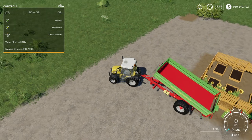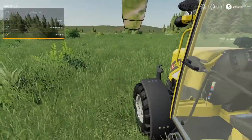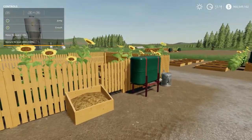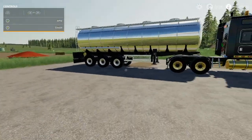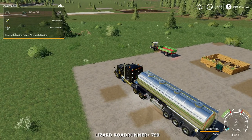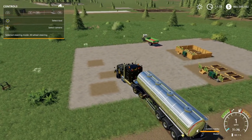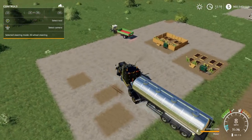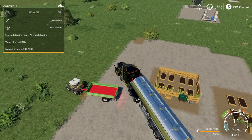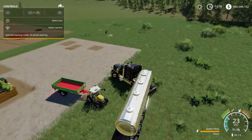It takes 4,000 liters to fill. You put that in and — if I'm not mistaken — this increases the amount of money you make. Let's go ahead and get the water in as well. It has a fill level for how much water it takes, so let's pull up to the water section. Just need some really nice maneuvers in here.